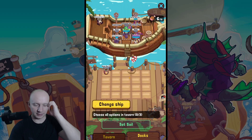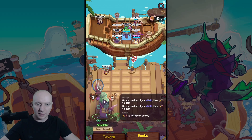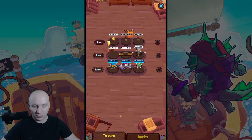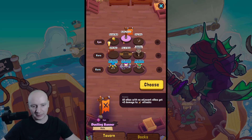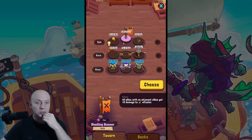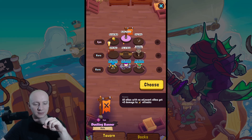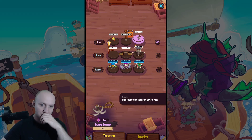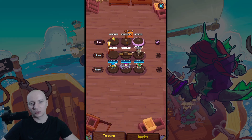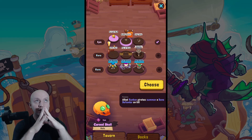I don't want boom barrel. Let's choose things in the tavern - how many sunken do I have? He's sunken, he's sunken, he's sunken, and he's sunken. All allies with no adjacent allies get plus two damage to attacks - this is actually very good. Often borders jump onto the enemy ship alone. All allies with no adjacent allies - that's nice, and this is also very good because I have so many summoned borders. But again, cursed skull - I have almost exclusively sunken guys.